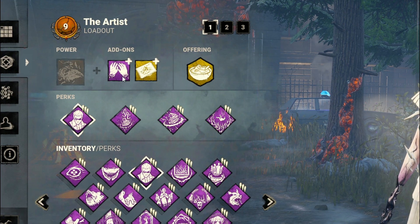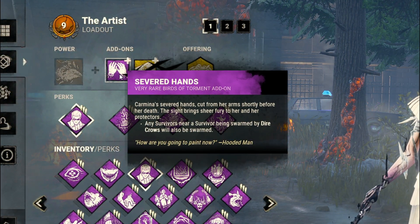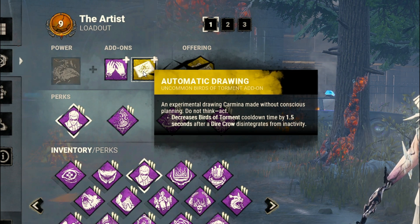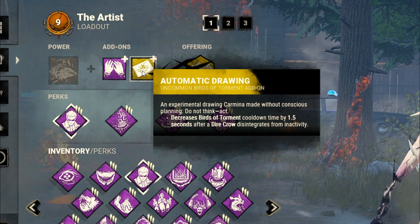For the add-ons I'm going to be rocking Severed Hands, which actually allows me to injure the survivor with my crows, and that guy is going to infect other survivors that are close enough to him. This one is going to be pretty strong, and Automatic Drawing, which is going to reduce my cooldown after I use the crows.